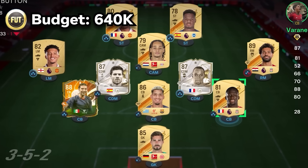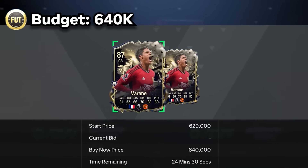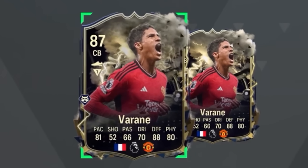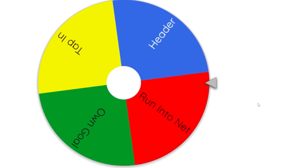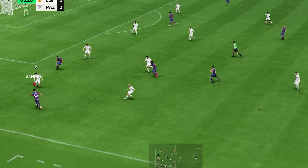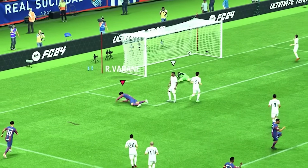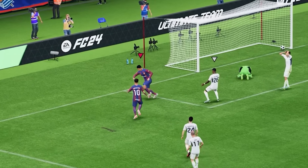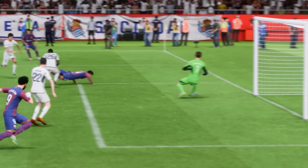We're up to 640,000 coins and we still need a center back in our team. So I thought who else but Varane. This card is probably so good — it just came out, so we're going to pick it up. Let's hope it lands on header so we can score with Varane. Varane waiting in the middle — I put him up striker. Oh my days, what a goal by Varane! His first touch of the ball. What a card this is. The diving header.